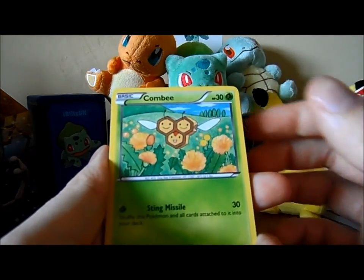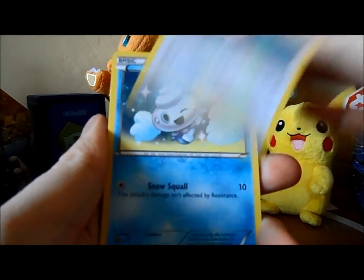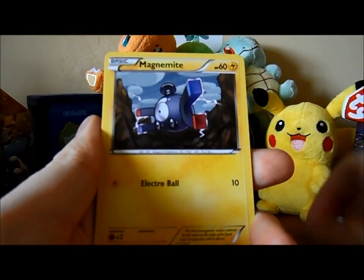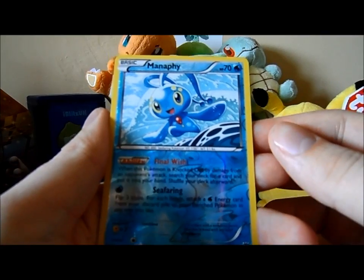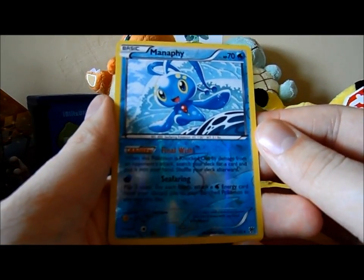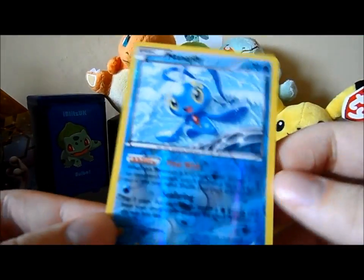So we've got a Coombe, Coombe, Joltic, Clefairy, Vanillite, Magnemite, Chorus, Magneton, Galvantula, a Reverse Manaphy — which I don't actually have — and a Torterra. That's quite nice, I like that.